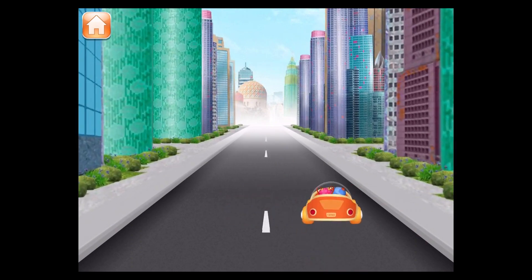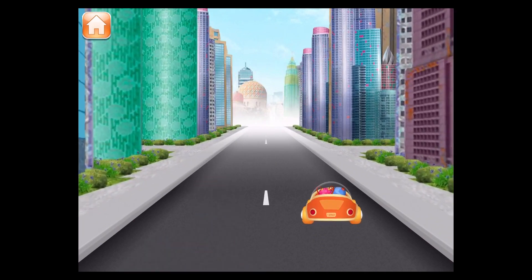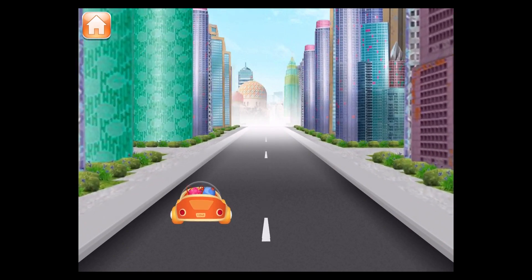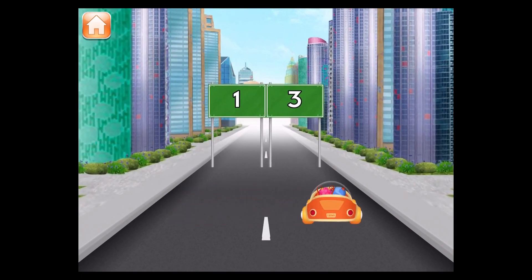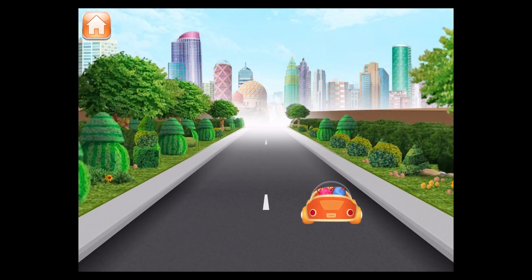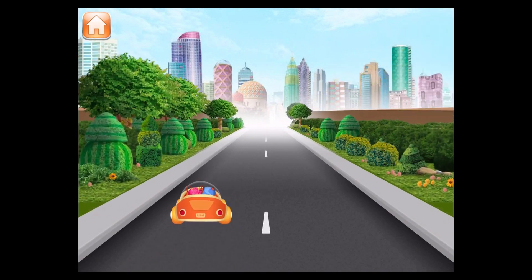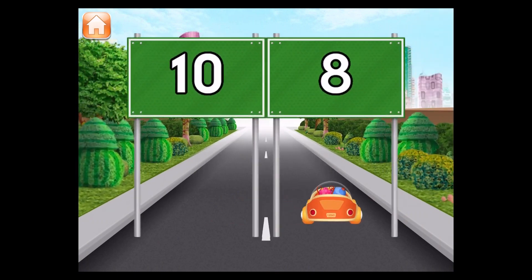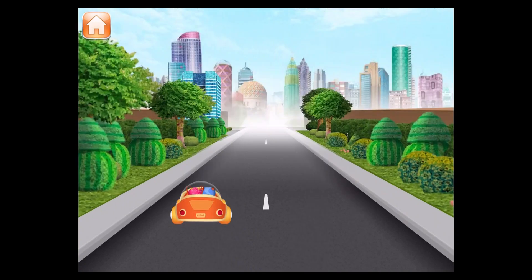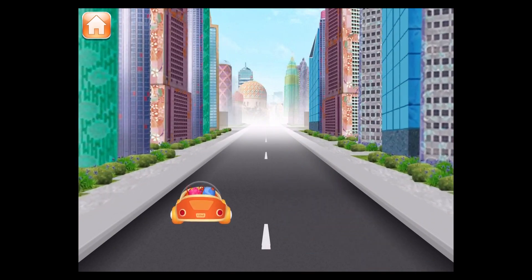We're driving, Umi friend. We're looking for the number 5. Five! We're looking for the number 9. I'm driving, Umi friend! We're looking for the number 5. Three! Steer Umi Car under the number 7. Wow, drive to the number 8. Great job! Steer Umi Car under the number 3. We need the number 2.